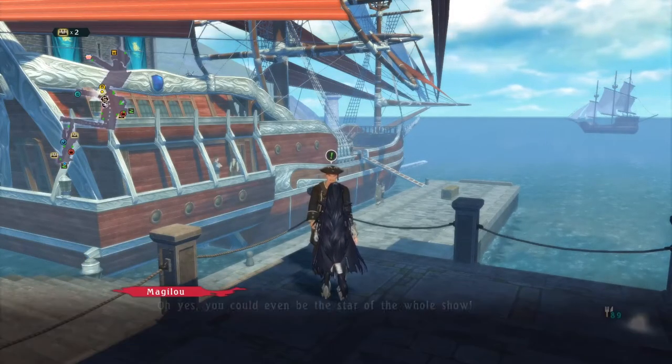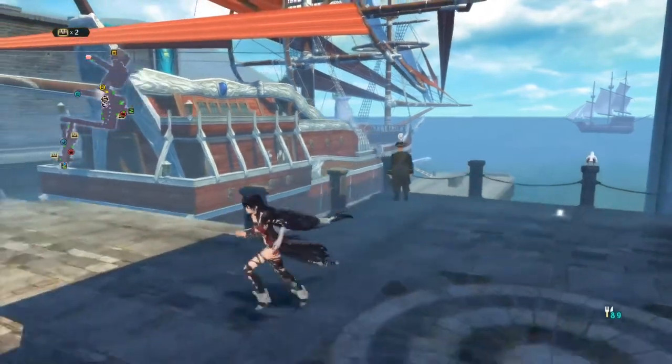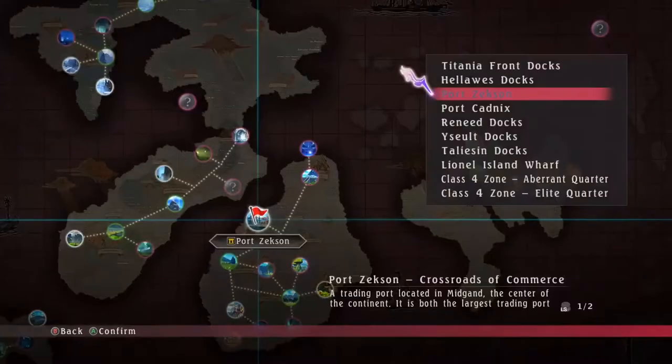we also need access to the boss quarter island, for which you need to have beaten the final boss on your save file, then talk to a sailor in Port Saxon. Note that it is not required to clear any of the other demon quarters for this one to appear.